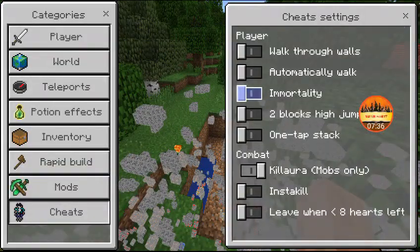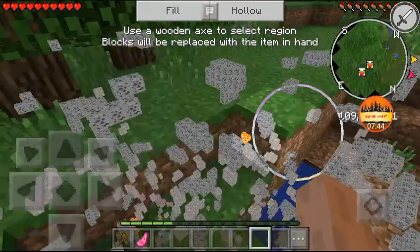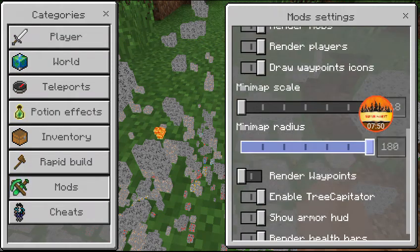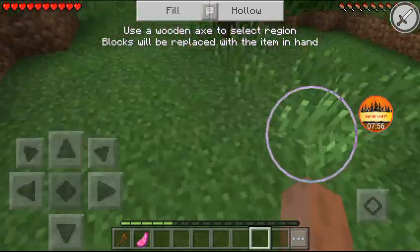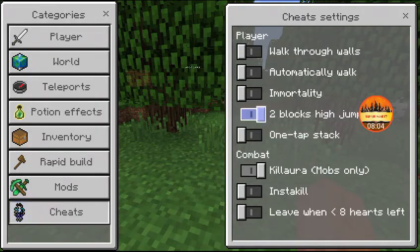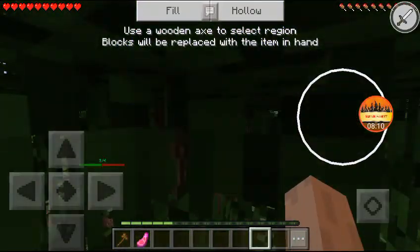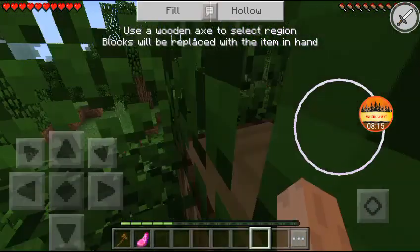Let me show you the two-high-block jump. I'll switch to survival and close the mods — my X-ray is lagging me. The two-block jump lets you jump higher, and Immortality I think lets you pass through blocks while jumping.